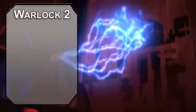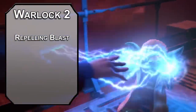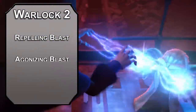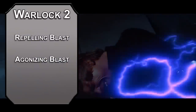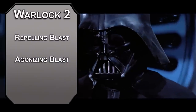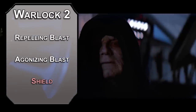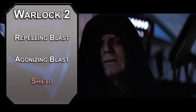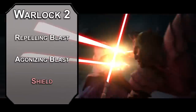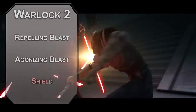Second level Warlocks get Invocations to make your Eldritch Blast more forceful. Repelling Blast pushes creatures 10 feet in a straight line when you hit them. Agonizing Blast adds your Charisma modifier to Eldritch Blast damage — yours is excellent, so get some more oomph into your evil beams. For this level's spell, Shield lets you add 5 to your AC as a reaction when someone attacks you. You do have proficiency with medium armor from Hexblade, so if you want to be a thick boy Sidious, that's an option too.